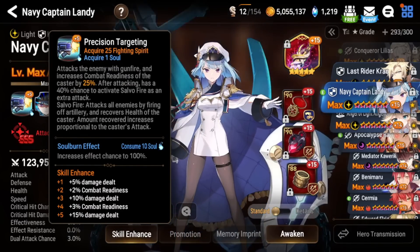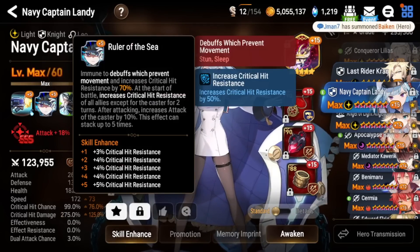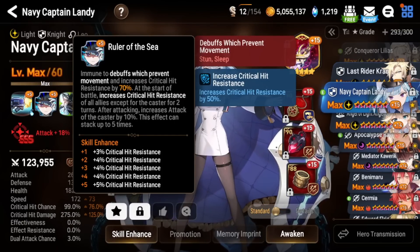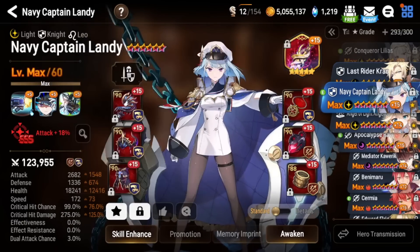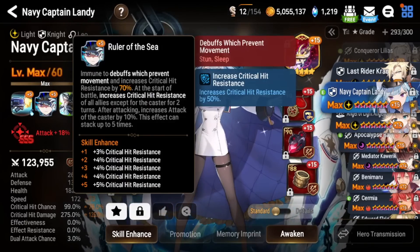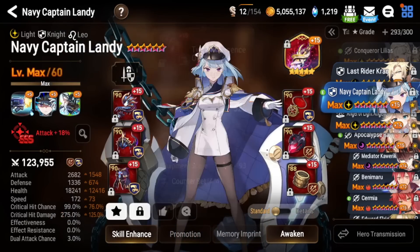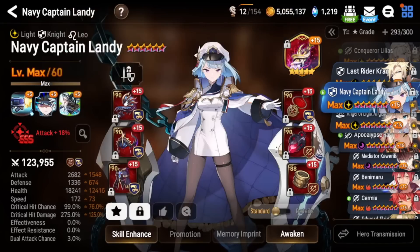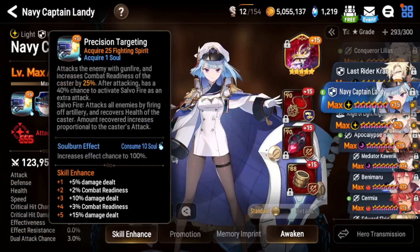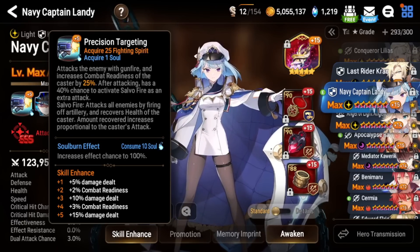If you don't get your Salvo Fires off you're not going to be healing, and that's your only sustain. Even with critical hit resistance, if you don't resist crits you're going to die pretty quickly. So you have so much RNG built in: critical hit resistance is RNG, counters are RNG, Elrus Ritual Sword is RNG, and your S1 proccing Salvo Fire — which can proc off counters — adds even more RNG.